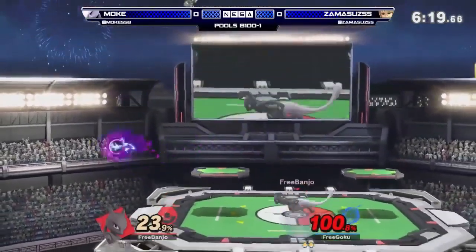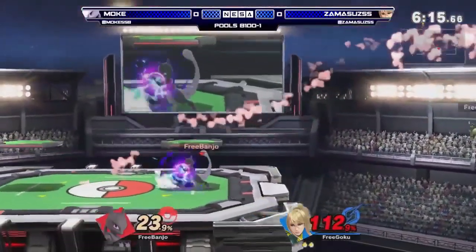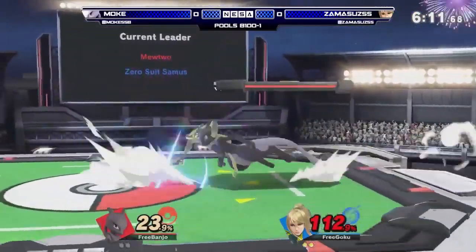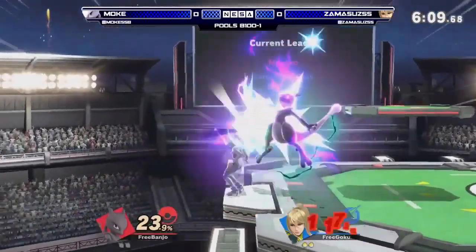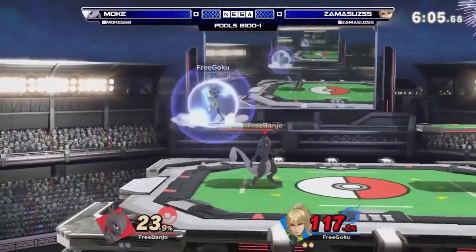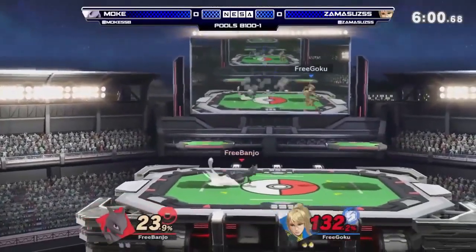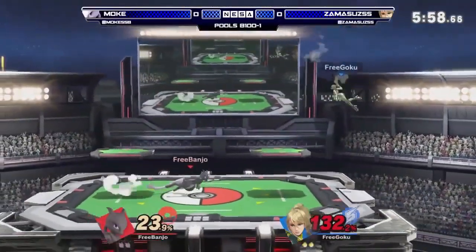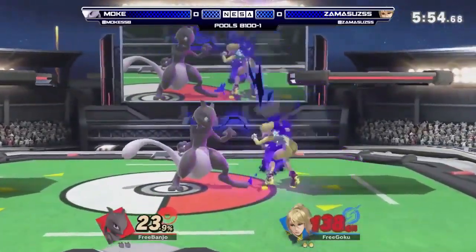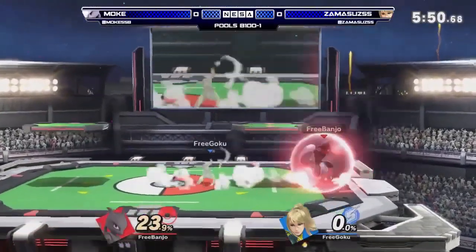What is not Zamas' fault is Mewtwo being really good in advantage. That was cool — super unique recovery. ZSS's Side B is such a fundamentally different tool from what it used to be. It's a really unique mix-up — Mewtwo is expecting to ledge trap, but he just came back up. You get caught sleeping; you think you have that moment to breathe. You can't breathe when you're being tripped up by that psychic grab.